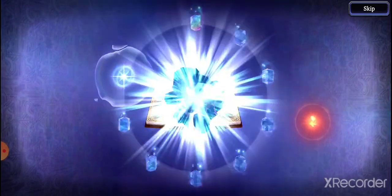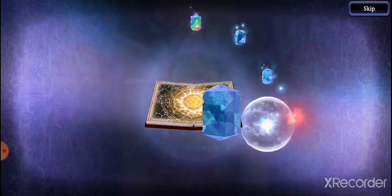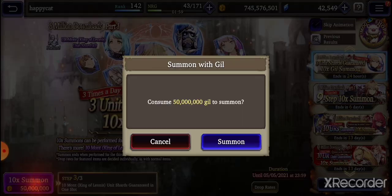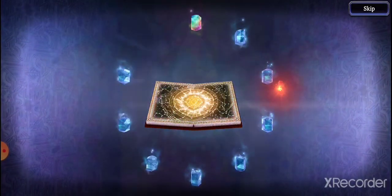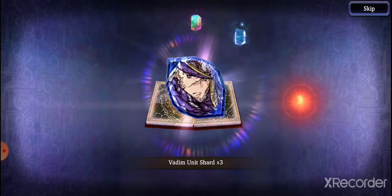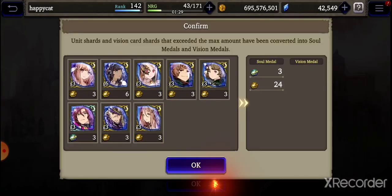I wouldn't do it, but for those of you who have a ton of Gil I would recommend it. My problem is I actually need the Gil to level up skills and abilities for EX jobs, so I don't have 150 million Gil just hanging around. We're gonna roll Kingmont here — I'm gonna roll this once and only once. It's three times a day, but I'm only gonna roll this once because it still easily depletes your 1 billion Gil. I got 13 shards out of it, which is 1,300 Vizior — I think that's pretty good.